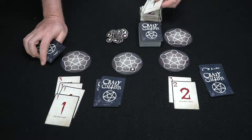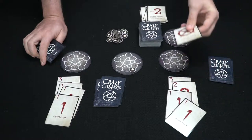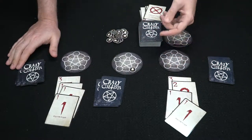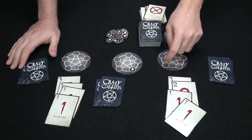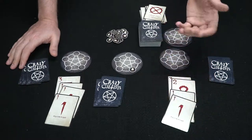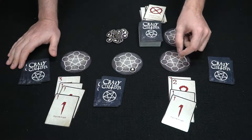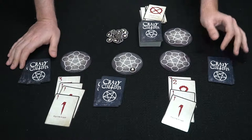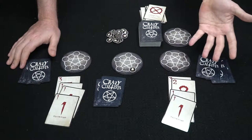Another player tries to take the top two cards away from the leading player, but that player has a counter spell and counters it. The game continues like that — players playing cards, trying to gather favor tokens on their boards. Once somebody reaches five favor tokens on their pentagram board, that player wins. That is how to play Crazy Cultists.